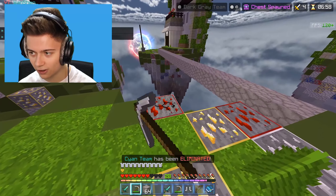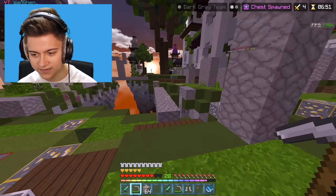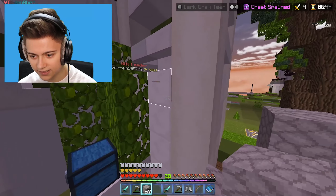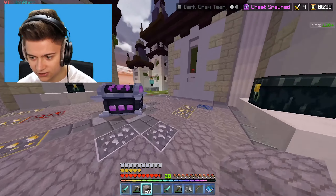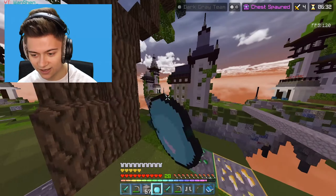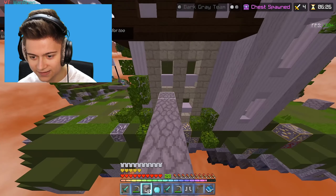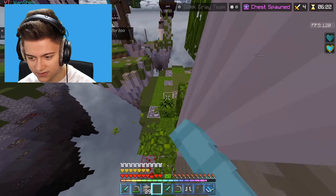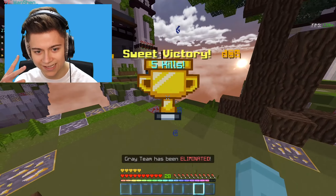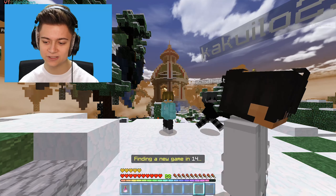Only one person left - dark gray versus light gray, it's me against them. Looking around for the last player, found a blue golden apple. Spotted them building nearby - they look like a new player honestly based on how they're building. Going in for the easy win, and yes - got them. Someone said 'Hollywood' in the chat too.